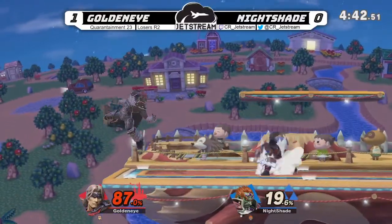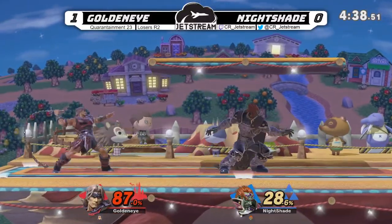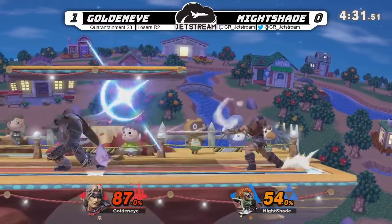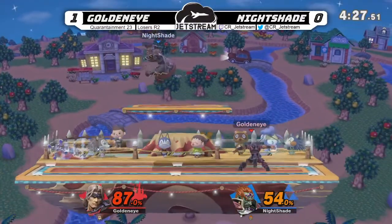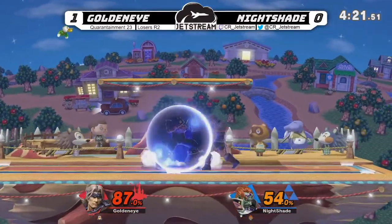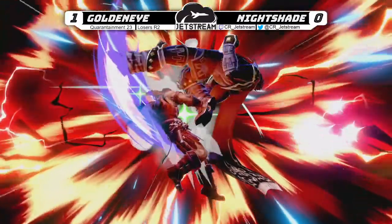In the dash attack, a little damage here. This is the thing — it's so scary, because if Ganon touches him, he's off stage. Oh my god, that back air was pixels away. That up smash hit him. Game 3, ladies and gentlemen. Good stuff to Nightshade — Nightshade was a little hesitant to fight Goldeneye, but he's showing stuff. The counter pick on the stage works.